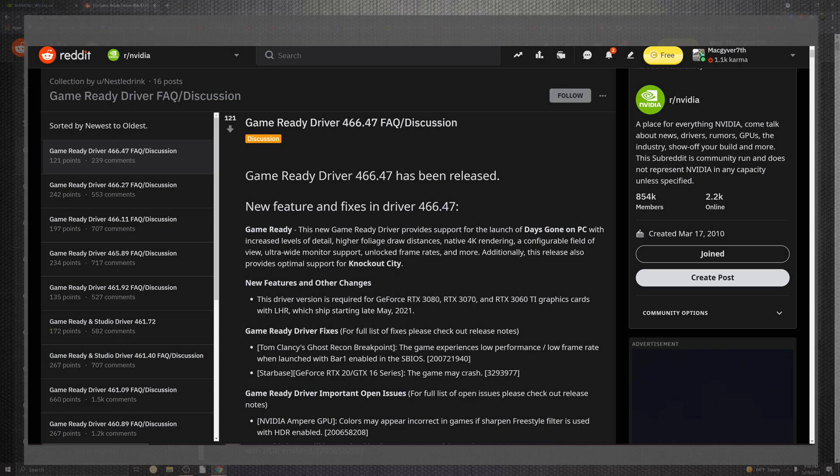For the new features and other changes, this driver will be required for the RTX 3080, 3070, and 3060 Ti with the LHR — the Light Hash Rate versions — which will be shipping later. They're going to be phasing those into two different versions, as I mentioned before. One version is specifically the light hash rate for gamers, which prevents physical miners from taking advantage of it. But we'll see how that plays out.